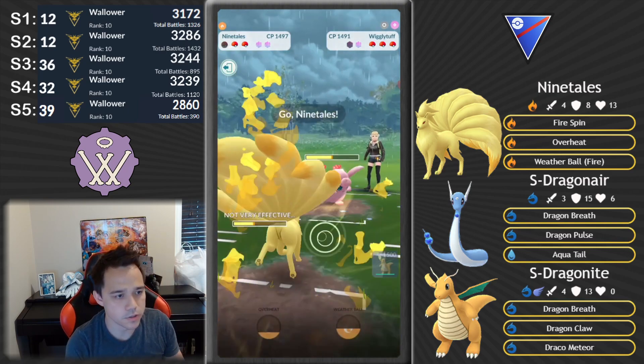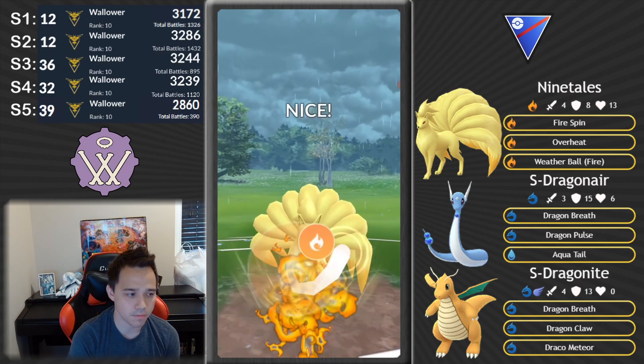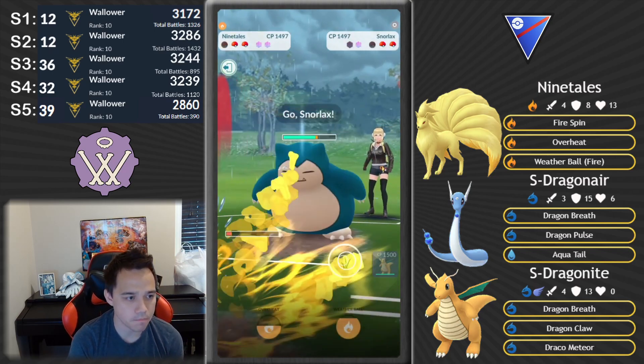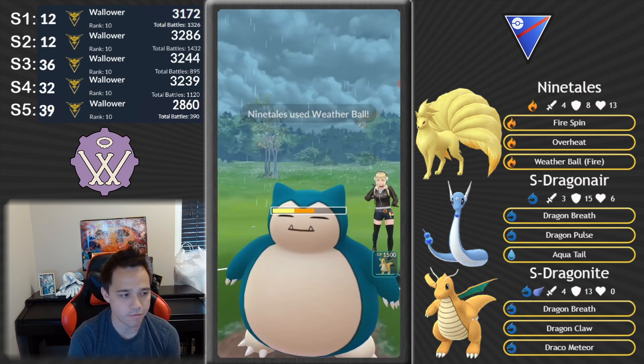Even in those sets I made tons of mistakes, so I can tell there's lots of room to improve with my gameplay. As of right now, because people don't know the team fully — like they might guess there's a Dragonite in the back — they can't always assume that yet. It's really powerful. This is your classic ABB team.